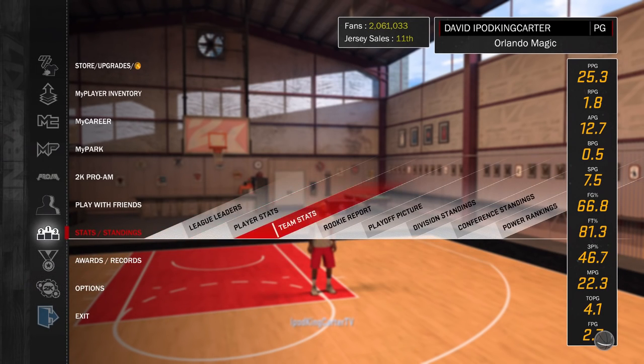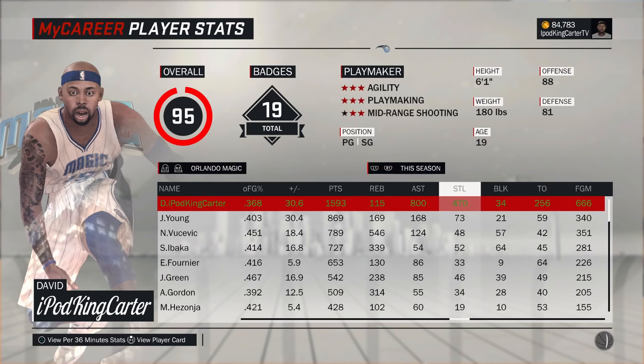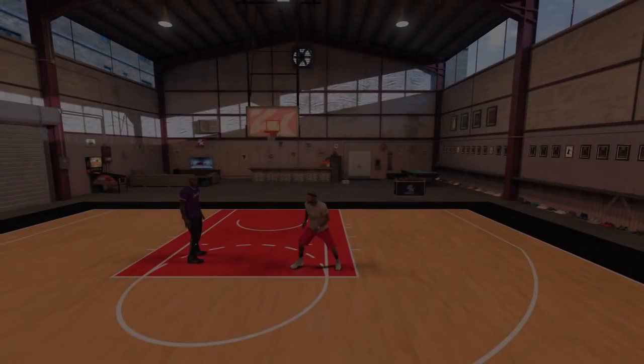For player stats, let me show you guys my way to the Hall of Fame Dimer badge. I have 800 assists out of the 1,200 or more needed, so I'm probably going to get this in the next 8 to 10 games. I'm going to play on Pro with 12 minute quarters to get it - probably getting like 20 to 30 assists per game. I was aiming for 50 assists per game but it's really hard unless you turn the game speed all the way up to 100, and I ain't got time for that.